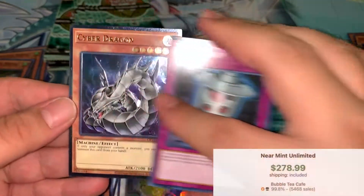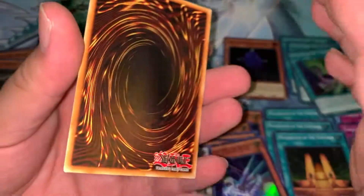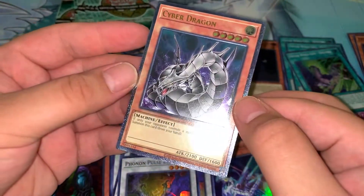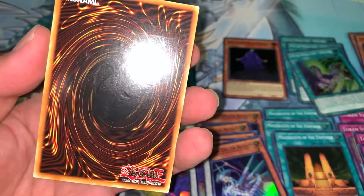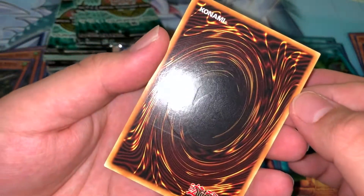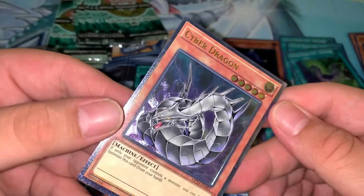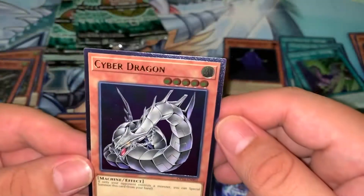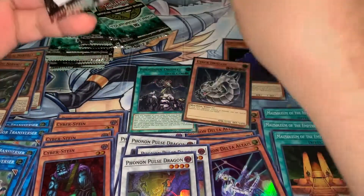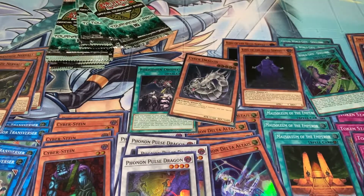We got it boys — we got Edgy Cyber Dragon! Man, that looks beautiful. The back looks awful though — it looks like the mouth is printed right there, which is crazy. In person it looks pretty bad on the back, but the front looks pretty good. It's a little off-center, or maybe it's just the light. Needless to say I am very happy. Hopefully the luck continues because that Sidra looks beautiful — so nice!